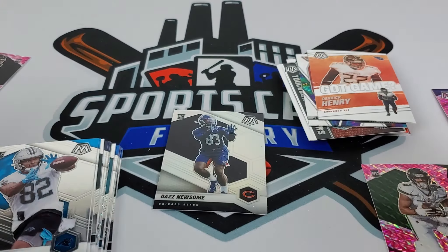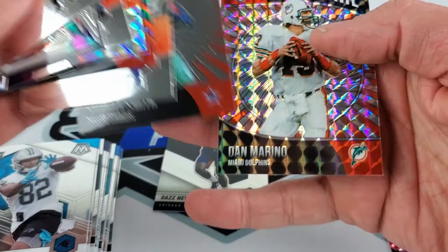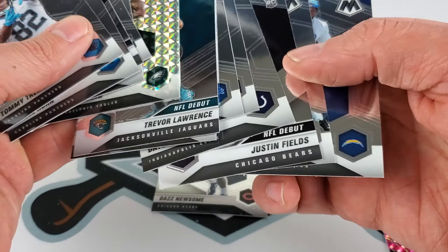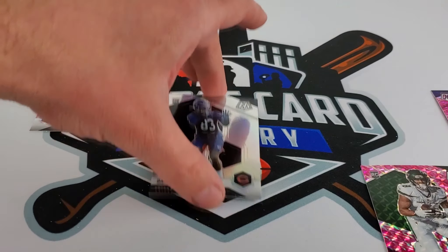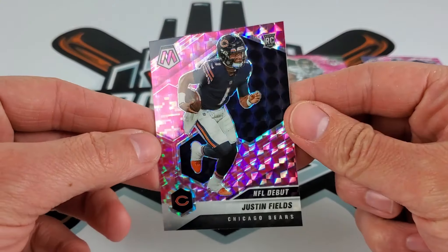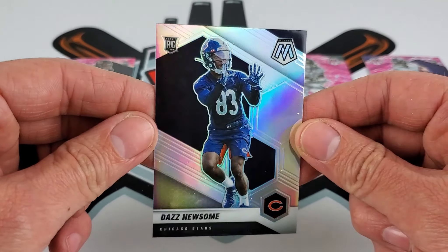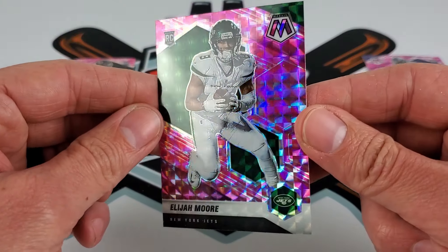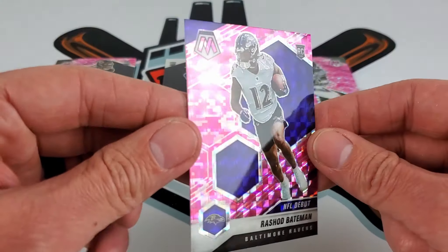Alright, I think I've got it figured out. We're going to do four cards — I lied, not three. All are parallels. Justin Fields debut version pink parallel, a silver — our one and only silver — Daz Newsome, a pretty nice card. Elijah Moore, receiver for the Jets, pink parallel, and ending it out with a debut Rashad Bateman in the pink as well.